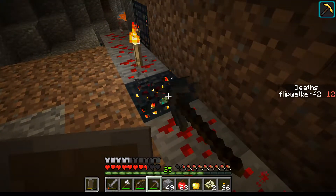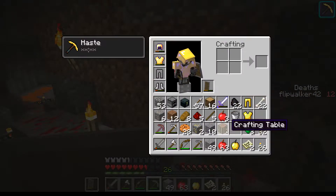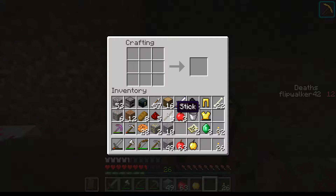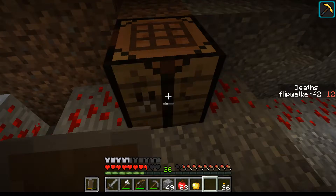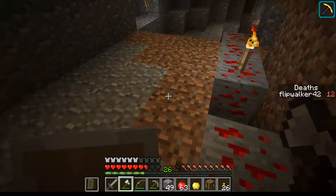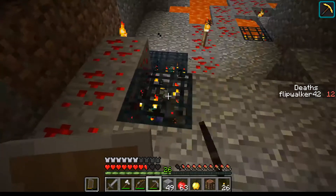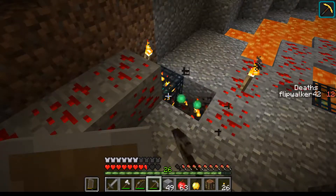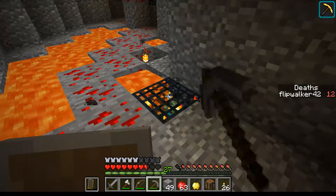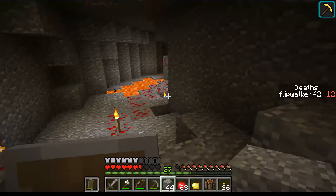This would be made a lot safer if I simply had a water bucket. And I'm going to need another sword here, because that one's going to break shortly. My nice pants broke — that sucks. I think that's actually one of the changes they made in 1.9 or 1.10. I think they reduced the durability on a bunch of the armor.